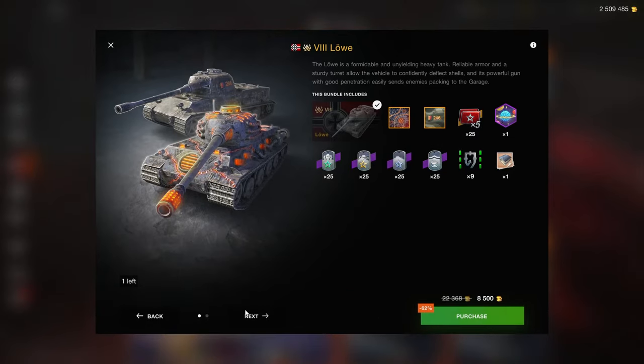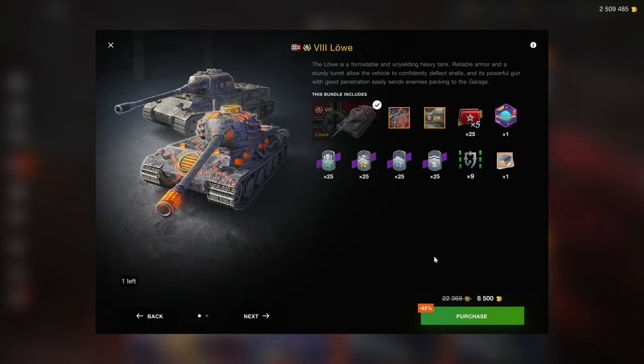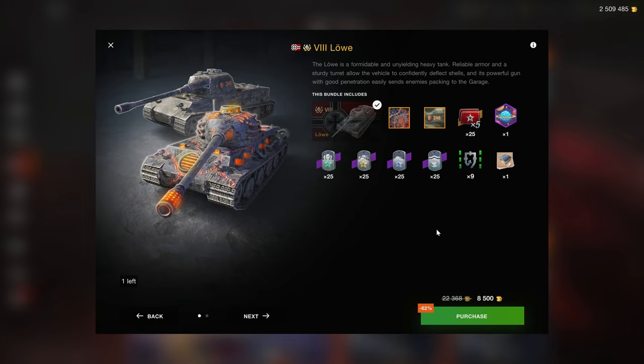Then we have the Lürv bundle right here for 8,500 gold, so Wargaming has completely lost it now, because these bundles used to be 5.5k — congratulations on that. These x5s are, however, unlocked, which adds a little bit of extra value, a little bit of extra compensation right here. Maybe that's why it's so expensive, but obviously there is no credits and no premium time in this bundle, which is what was usual for the 5.5k bundles that the Lurvib was also sold in.